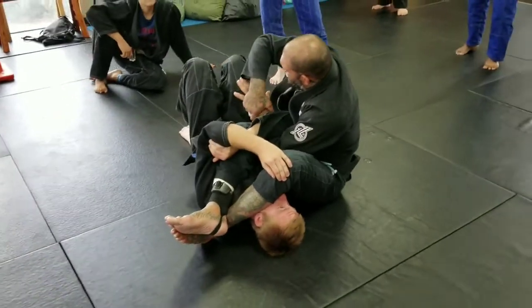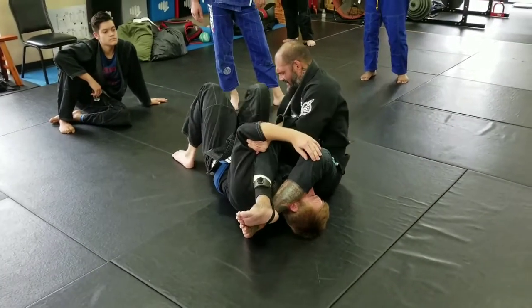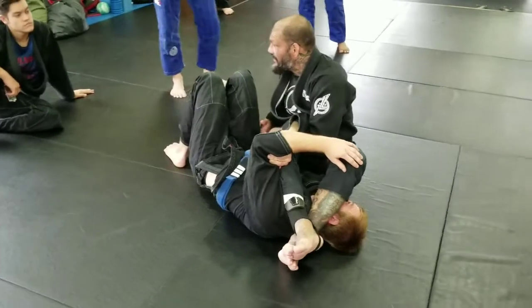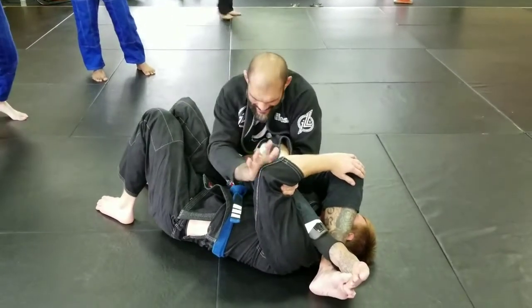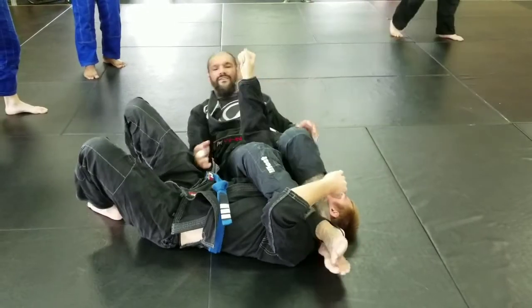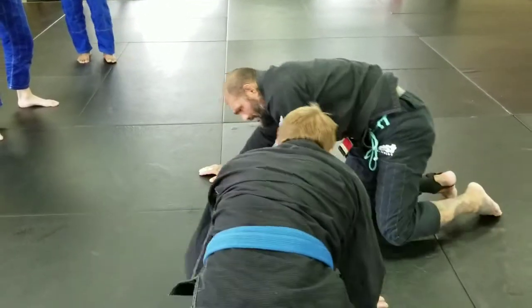From here I grab my hand and pull it all the way to my hip, grabbing my hip. This hand I'm going to take like a heel palm — an iron palm — and hit his elbow, come back, and finish the arm bar.